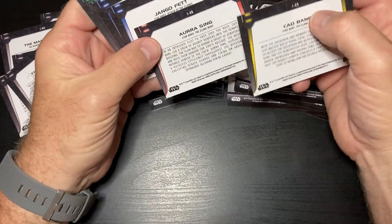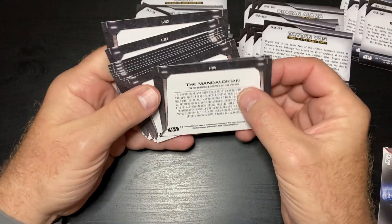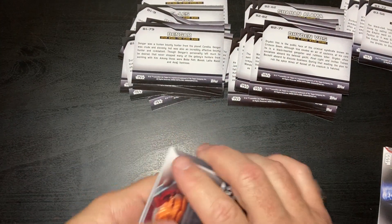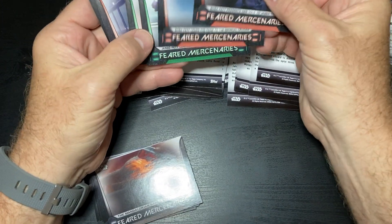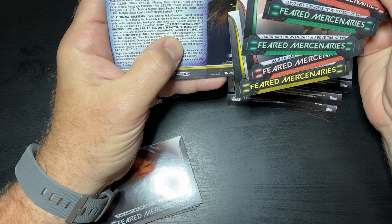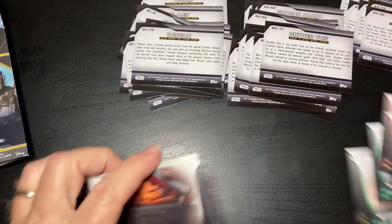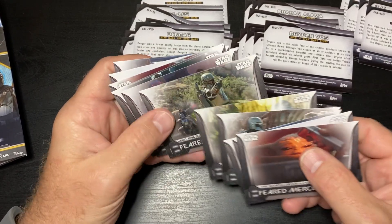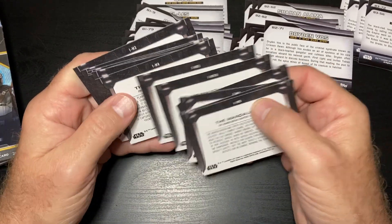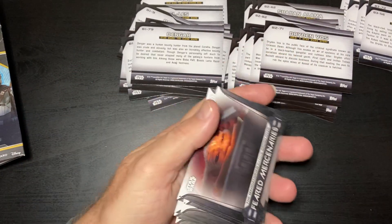Cad Bane you should get one, Sing you should get one, Jango you should get two, and Boba you should get two — which we did. The Mando ones — we had quite a few of those. We got one, two, three... twelve, thirteen of them, and it looks like they're only numbered to ten, so we obviously got some doubles on the Mando ones.